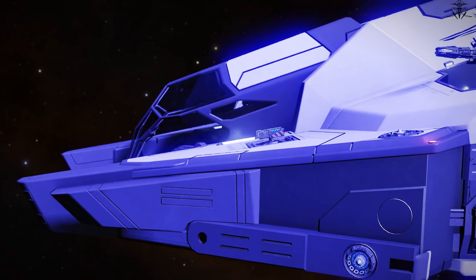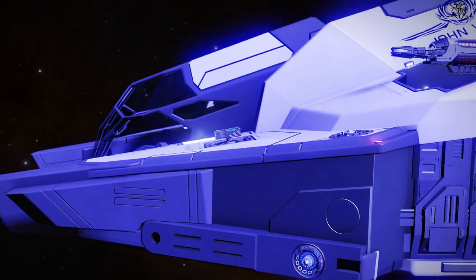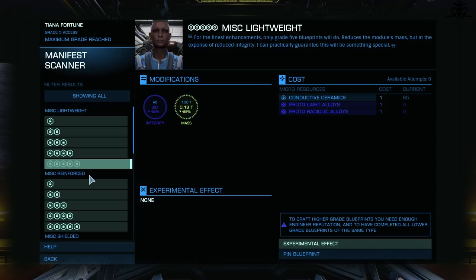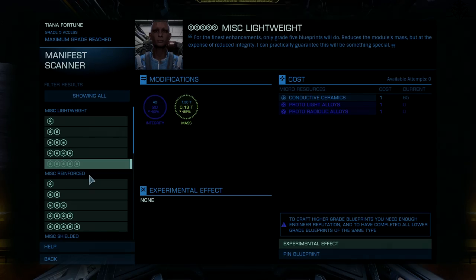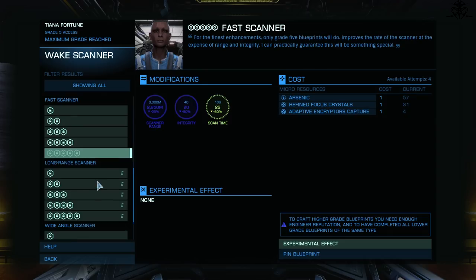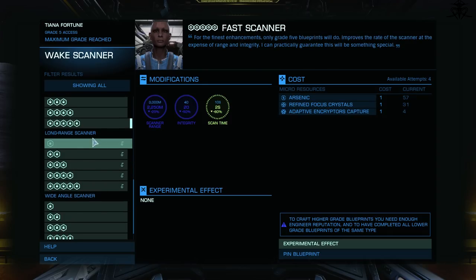Next up at the standard tier: lightweight. As I mentioned in previous tiers, it's kind of a waste of time and resources to upgrade any utility other than shield boosters, but if you must, lightweight may be useful for some jump range improvements — as little as it gives. As for scanners, if you must pick one, fast scan at all times — get a fast chip and get the job done properly. It should be self-explanatory.